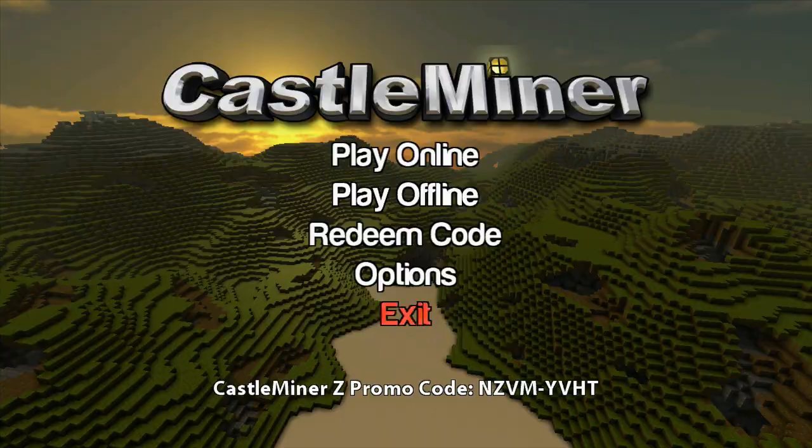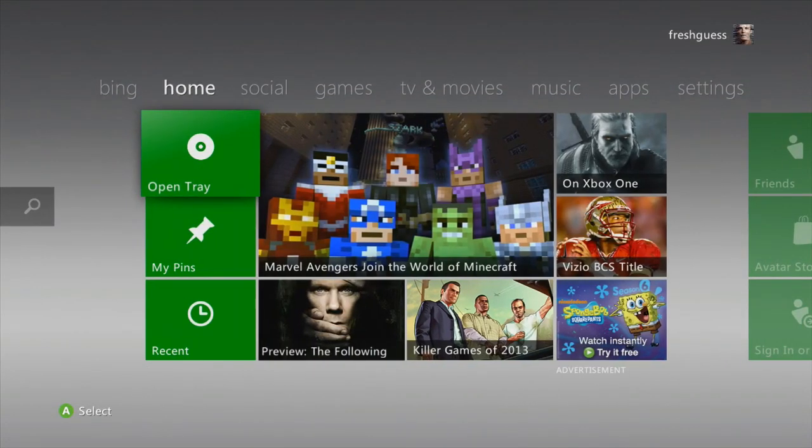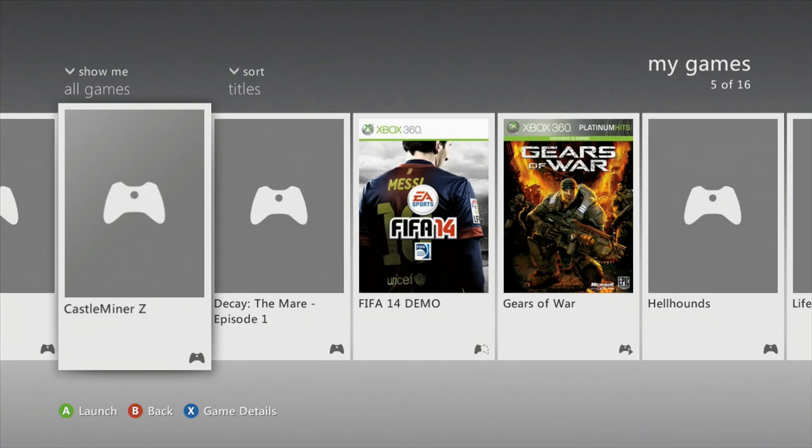Once you've got that and written it down, you can just back out to your dashboard. You'll use that code then to put into Castle Miner Z, which I'll show you how to do, and that is what's going to unlock your creative mode.